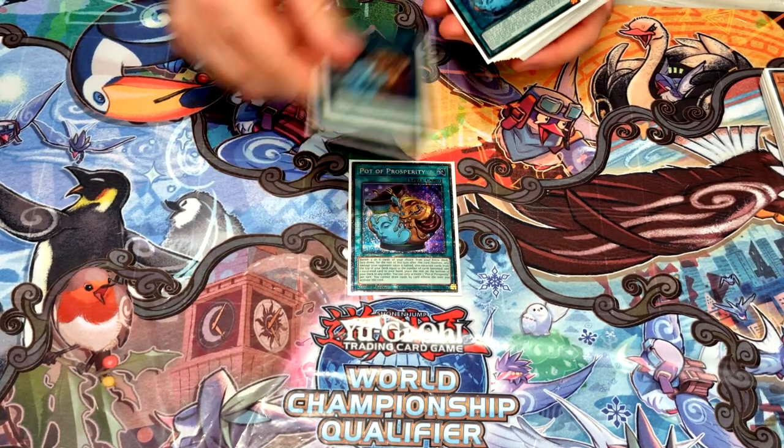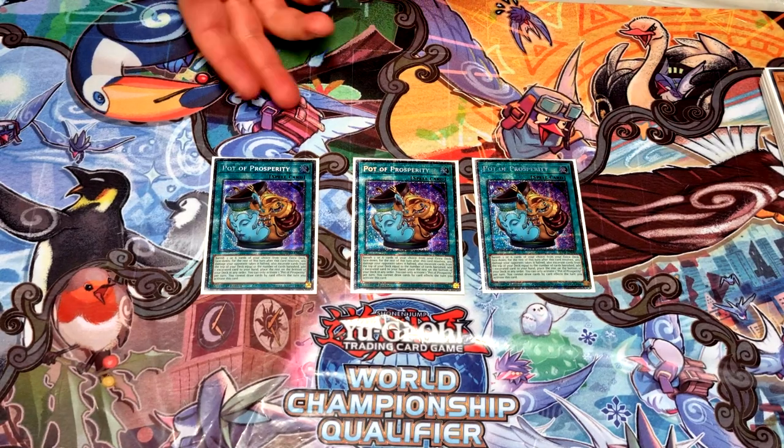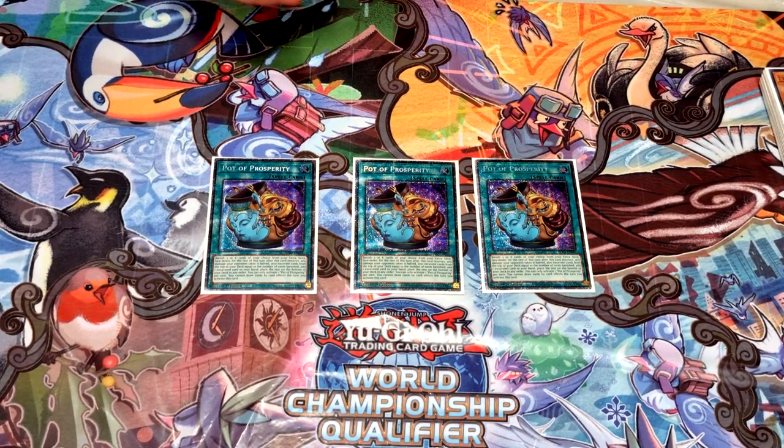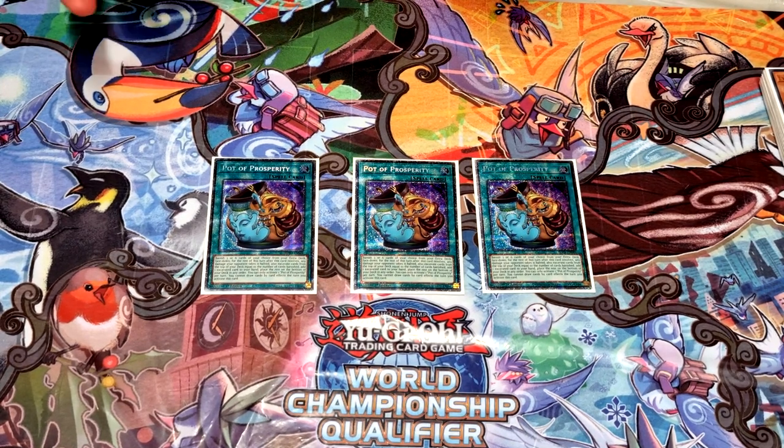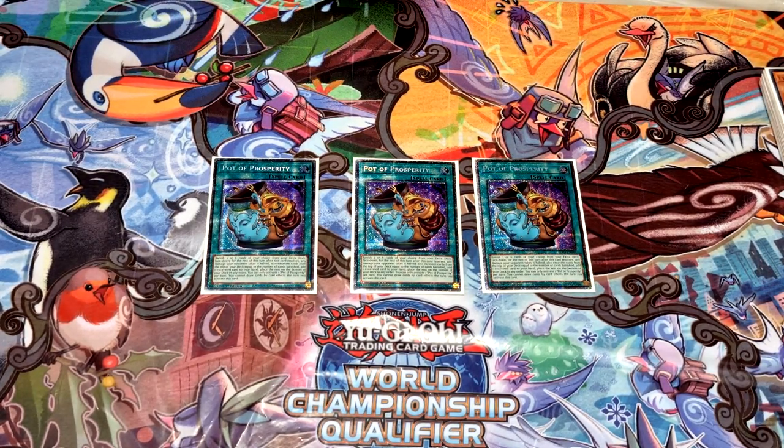On to spells — three Shiny Prosperity. I'm not actually a huge fan of this card. There are times where it does get you there, but I never banish six off of it because the deck has too many resources. Even when you banish three off of this and it gets you into full combo, you have like two cards left in the extra, and if they break your board — which isn't impossible — you don't have any follow-up and you can end up just losing the game.